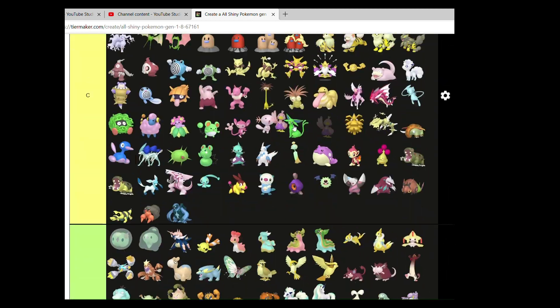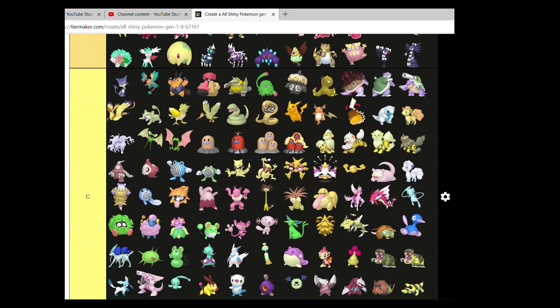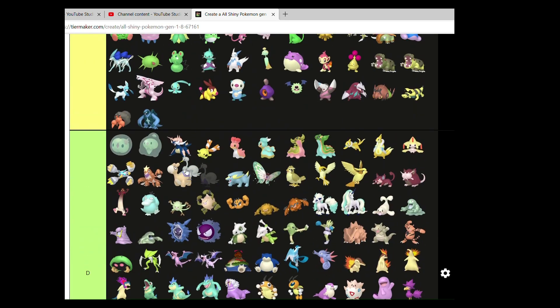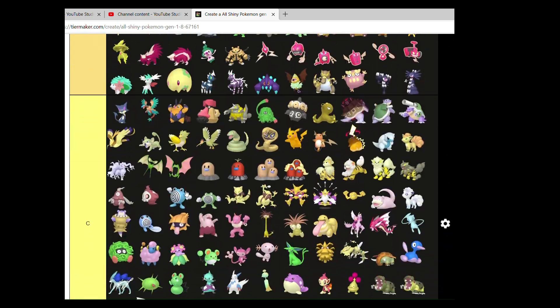Ducklett — love the pink, love the purple. You can go comfortably in A. Swanna — you can go nicely with its pre-evo.